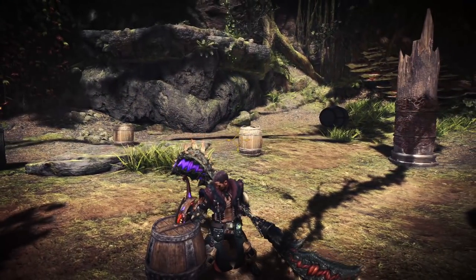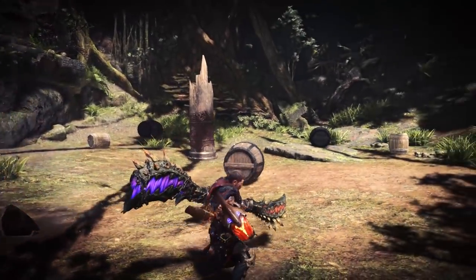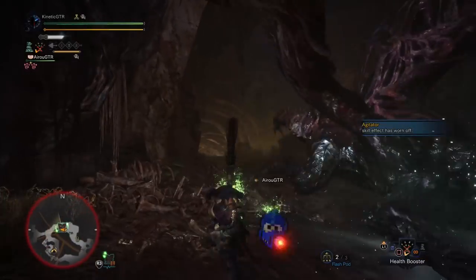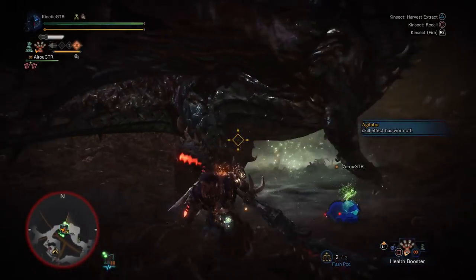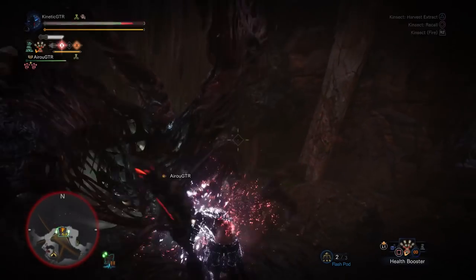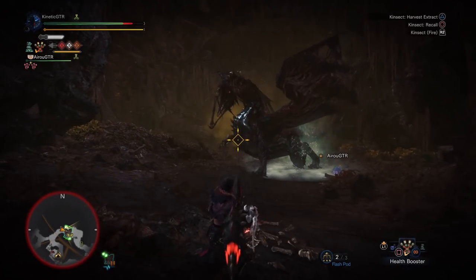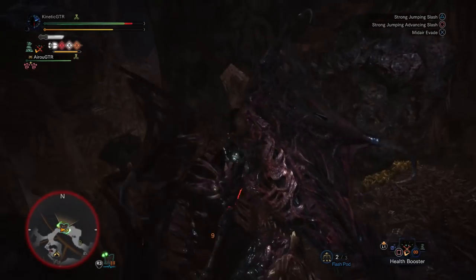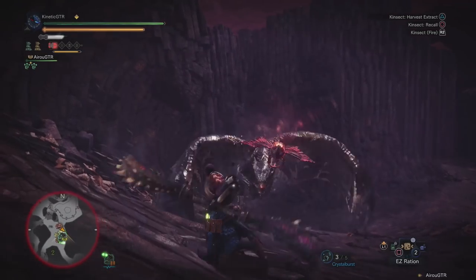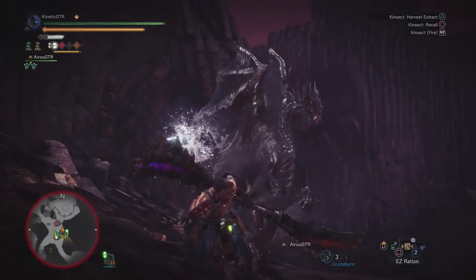Keep in mind, the Kinsect I'm using has a high speed rating, and you may not have the same speed on yours — you may have a slower one to start with, and that's okay. I'll talk more about how to get faster Kinsects later in the video. There are three main buffs we can get from sending out our Kinsect, and depending on where your Kinsect hits the monster will determine what buff you get. The three main buffs are colored red for attack boost, white for speed, and orange for defense. There's also a green color that represents a small heal. The tricky part is that to get the buff you want, you have to hit the monster in certain parts, and the parts you need to hit are different on every monster.